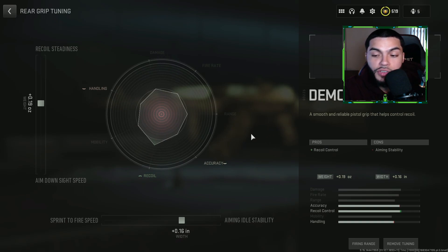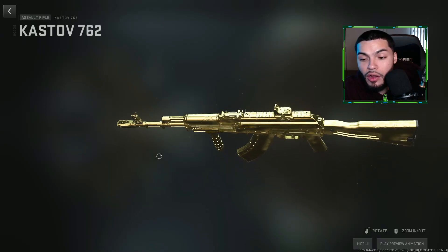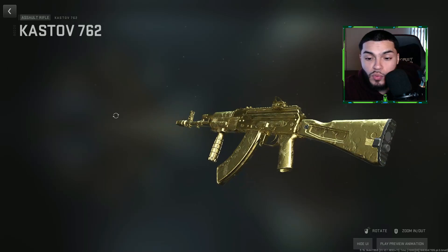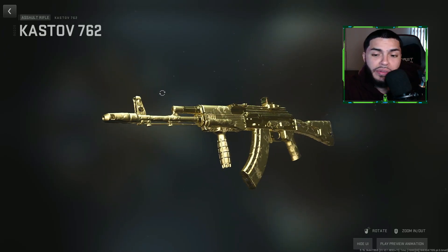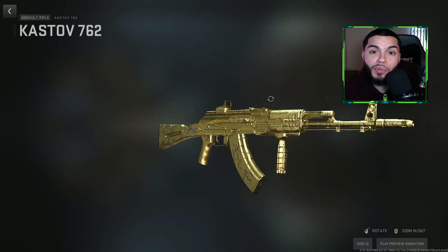Lastly for the rear grip, the Demo X2 increases recoil control, making this gun — as you guys saw — literally a no-recoil weapon. I don't lie; I'm not one of those people who say it's no-recoil and the thing jumps a thousand miles. This thing did not move — try it out for yourselves. Tuned for recoil steadiness at 0.19 and aiming stability at 0.16. This was the full class setup for the Kastov 762 AR from Modern Warfare 2 — definitely try it out in Warzone as well. Hit that like button, subscribe, turn on that notification bell, and I hope to see you in the next upload — peace!